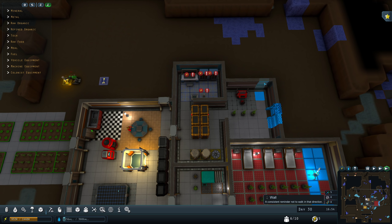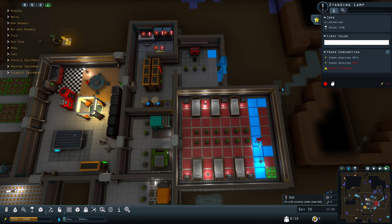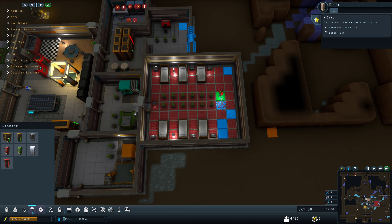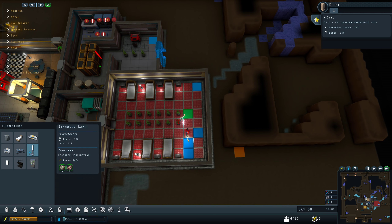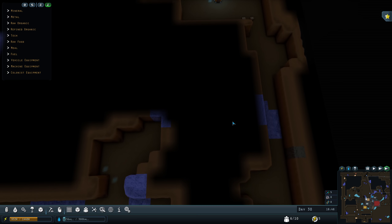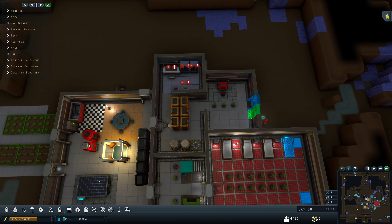This door is being weird — I don't even need a door there. The floors are getting built, and once they're built, we'll throw in another bed. Two more beds — might as well have room for expansion. And we'll get our seventh person in there.